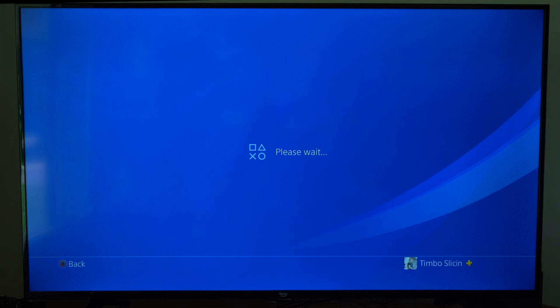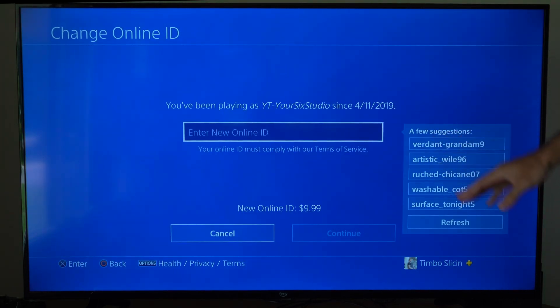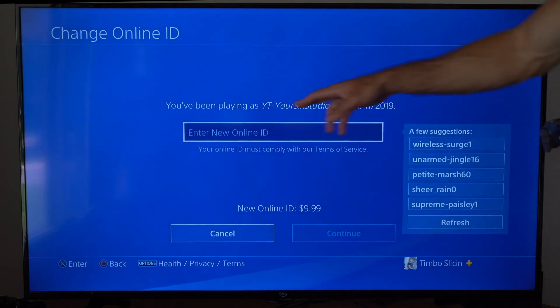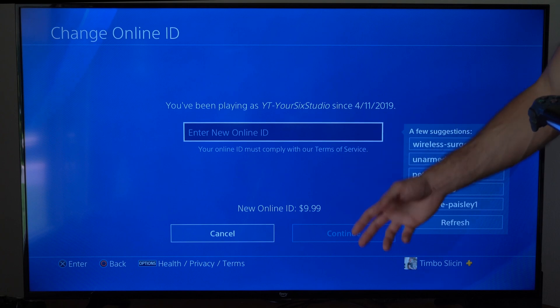So we can go to Continue. It's going to give you some options for your ID on the right-hand side here. We can go to Refresh to get more options, or we can enter in a new online ID right here. You can see how long you've been playing as your current ID — I haven't changed it in a while, looks like about four years.